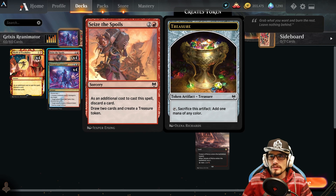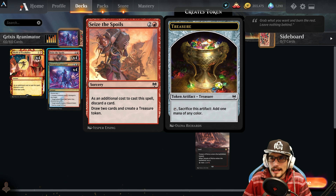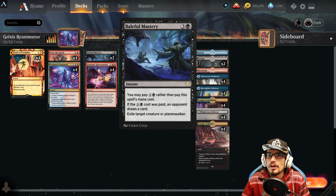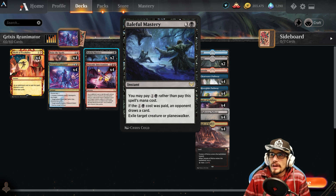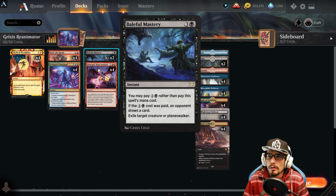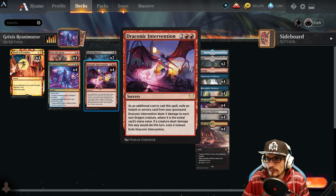Seize the Spoils is similar — for three mana at sorcery speed, as an additional cost discard a card, draw two cards, and create a treasure token, which is really nice. We have a little bit of removal via Baleful Mastery — for four mana at instant speed, exile target creature or planeswalker. We can cast it for two as the student cost, but that also allows our opponent to draw a card. Four copies of Draconic Intervention at sorcery speed for four.